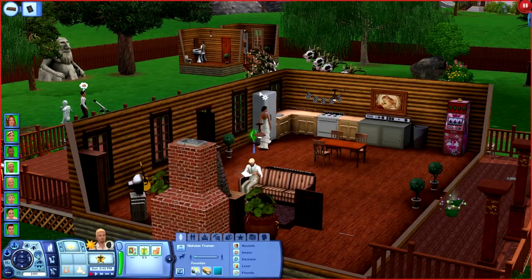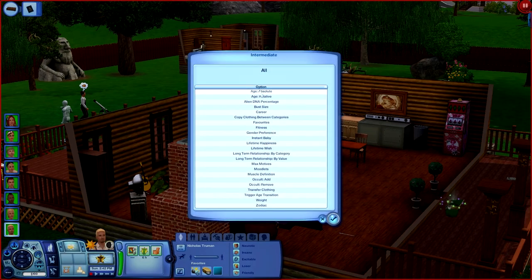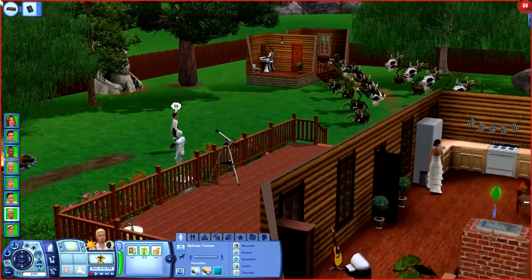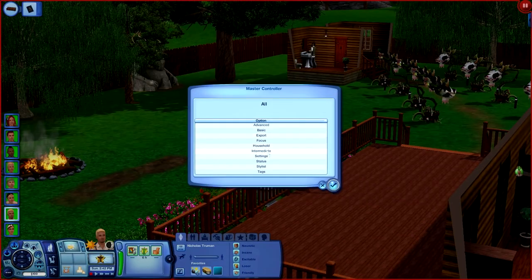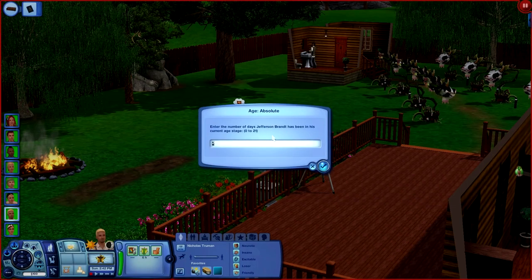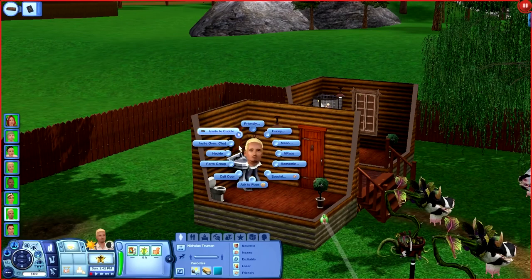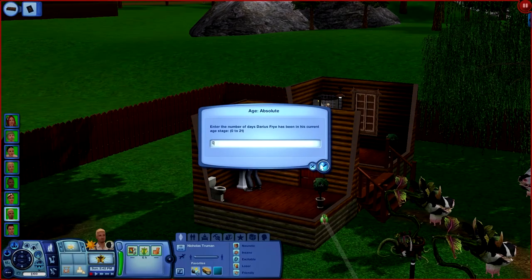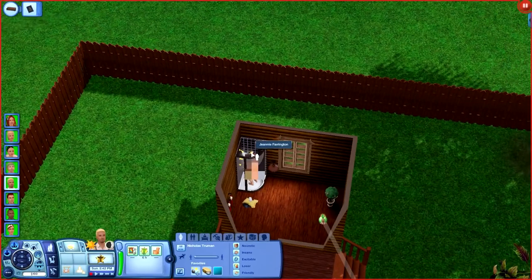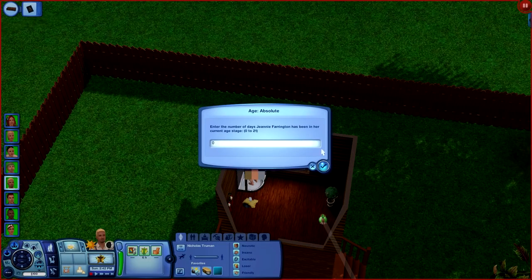I didn't even look at their ages — Nicholas is actually 19. That's one thing I'm gonna stop and do, because I do have the Master Controller mod in my game. I'm gonna set everybody down on an equal setting and make sure everybody starts off on the exact same age. To do that you go into Master Controller, under Intermediate, and go to 'Absolute Age' and type in zero. Everybody deserves to start off on the very same setting. This way I don't have to worry about somebody aging up before us — it gives them all a fair shot. You've got to keep them alive all the way until we get our lifetime career.